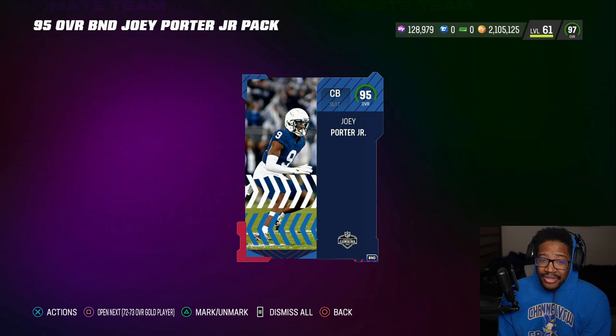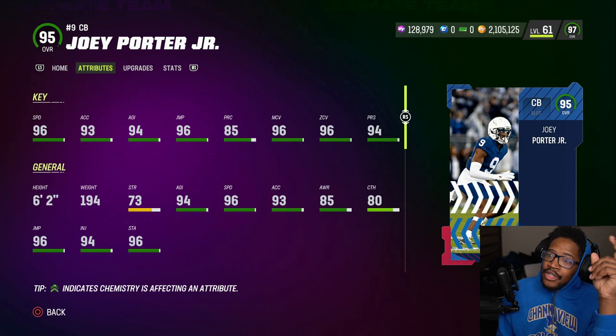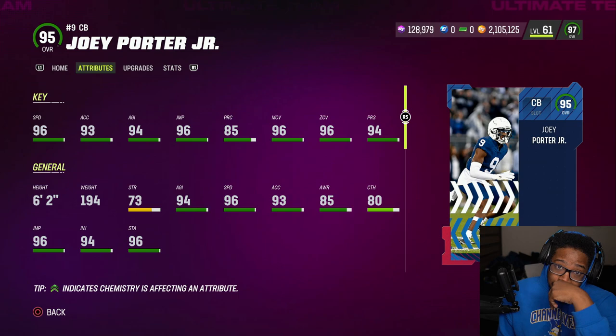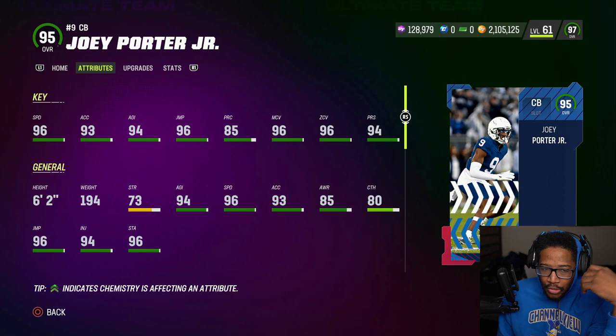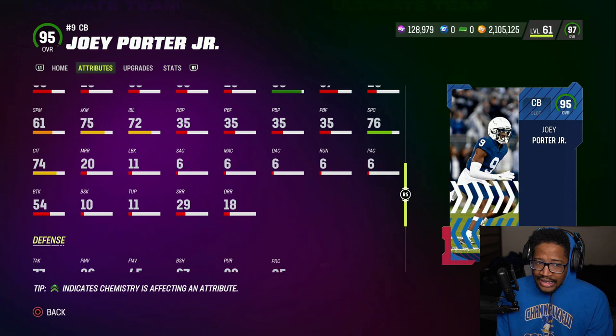Joey Porter Jr. — let's see his stats. He's 6'2", 96 speed. If you power him up with the Combine strategy item plus a theme team, he'll be 99 speed — or at least 98 base. 96 speed asset, 93 acceleration which is kind of low, but 94 jump. In rec play, people ask me about low stats — it doesn't matter.